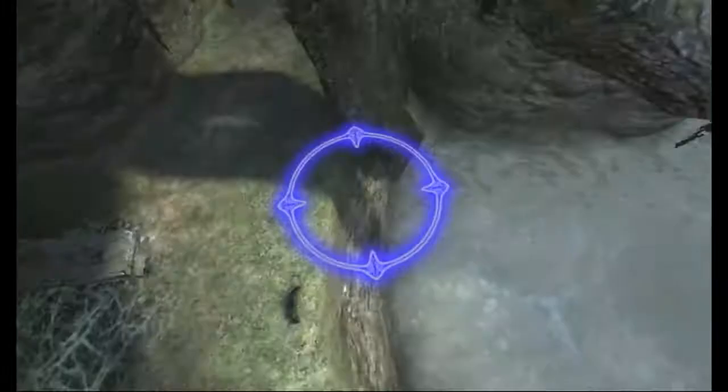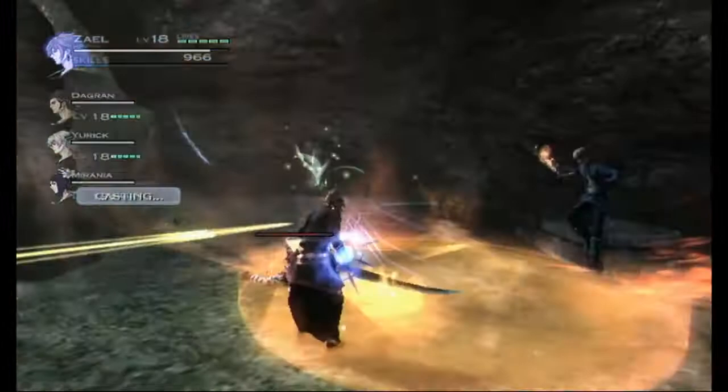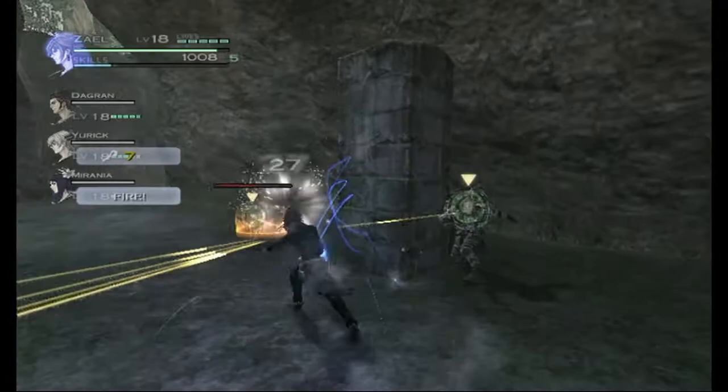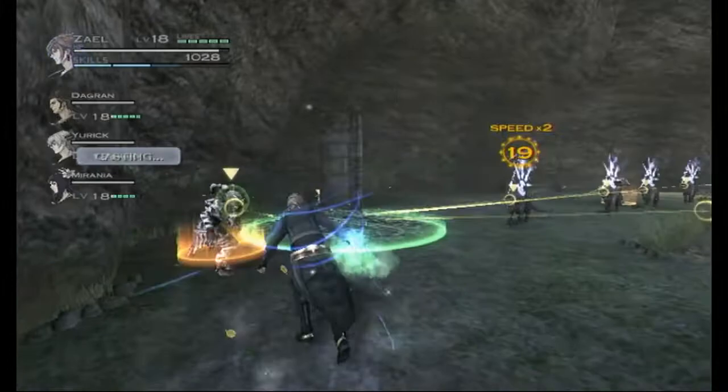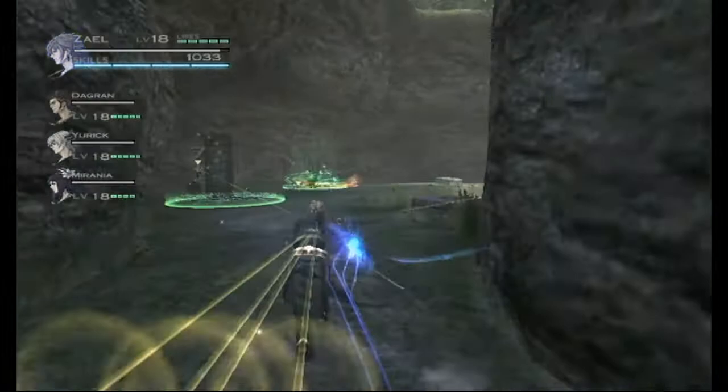We're going to retreat again, this time use Flare. There's one healer still casting — Mirania is about to cast too, so I'll tell her to attack this one. We're going to keep doing this until we kill both healers, which is usually not that hard to do.